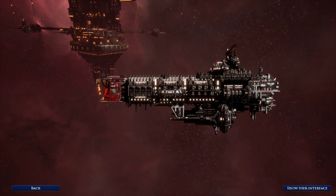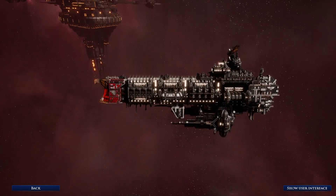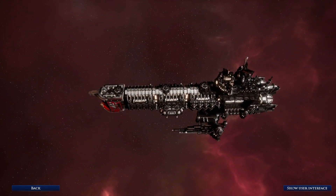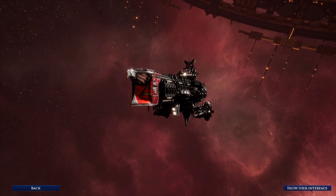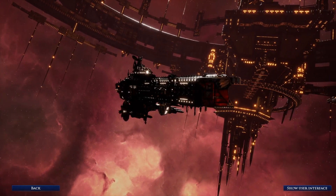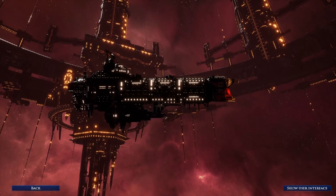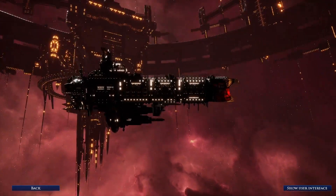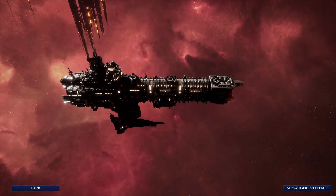The Oberon is in theory a class of vessel designed to do anything — fighter bays, lances, batteries. The only Imperial systems it lacks are torpedoes and the terrifying Nova Cannon. It's a precursor, or early model, of the Emperor-class battleship as well. These vessels are uncommon to the point of obscurity and are as irreplaceable as the vaunted Apocalypse-class. Weaponry-wise, it boasts an abundance: lances and macro batteries on both port and starboard, as well as dorsal batteries and prow batteries. It also boasts two squadrons per bay on its port and starboard launch bays. In terms of protection, it is shielded much like the Emperor — with four shields, great armor, and five turrets.